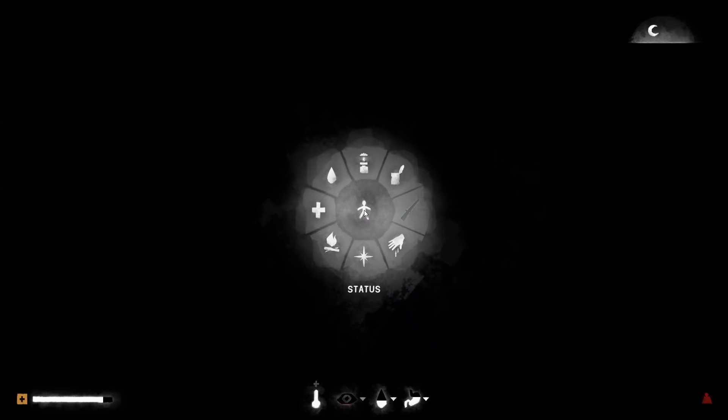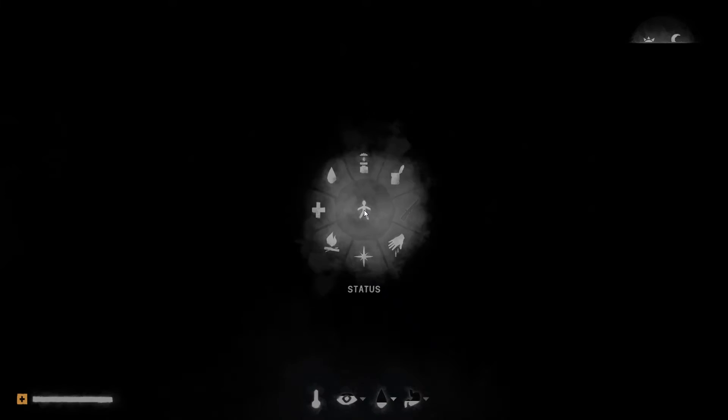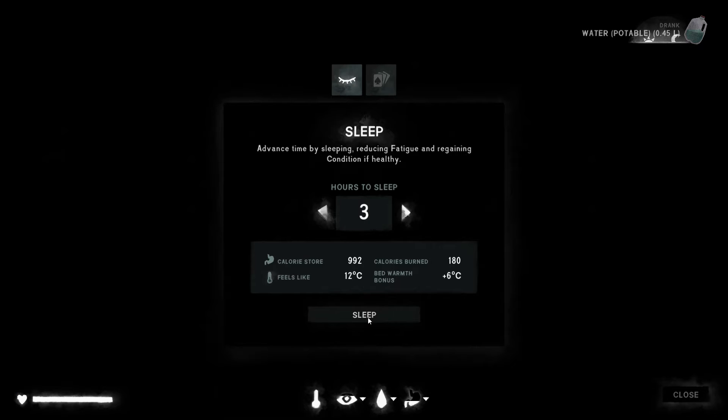We'll drink some of that water because we've got plenty of it. I think we're in good condition now. We'll try and sleep for the full eight hours and see if it'll let us sleep all the way through the night. We're pretty tired so I reckon it probably will. Nine days, 12 hours, 27 minutes - we've slept for the full eight hours. Let's drink some more water and sleep a few more hours to hopefully bring us through to daylight.